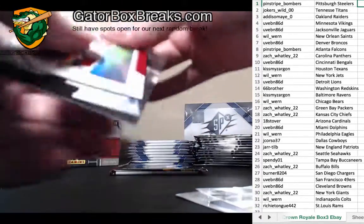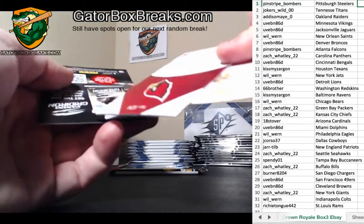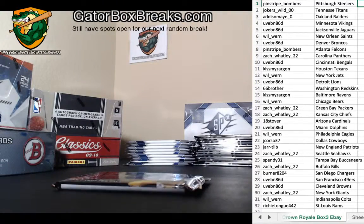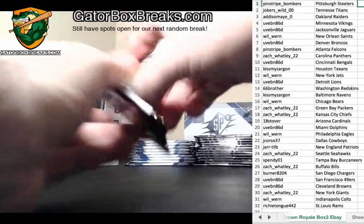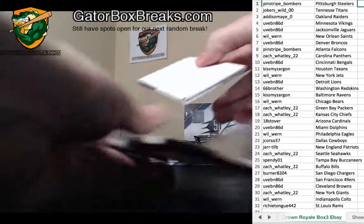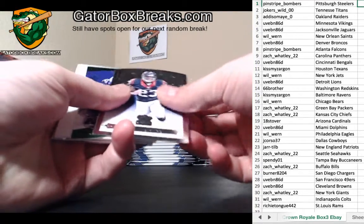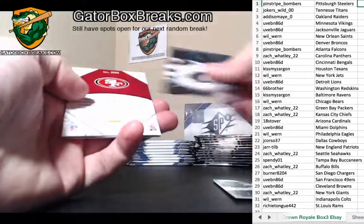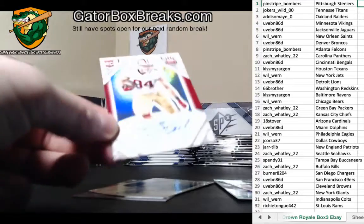Here's your card numbered 199 out of 299. And Bridgewater, and Eli Manning. There you go - there's a low number of Eli, a purple, five out of ten. Going off to Zach Wadley. That's five out of ten - super low number.